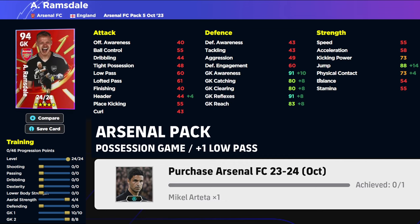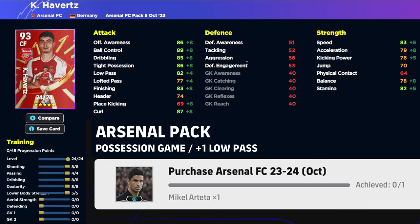That brings us to the goalkeeper. Ramsdale's build is four into aerial strength, ten into goalkeeper one, eight into goalkeeper two and three — giving awareness and reflexes above 90. We don't really need catching or clearing beyond what we have. He's a bit of an enigma because he's got really high jump, awareness, and reflexes while having lower reach, which is unusual since taller keepers typically have higher reach.